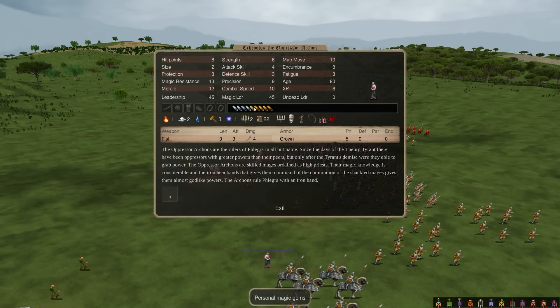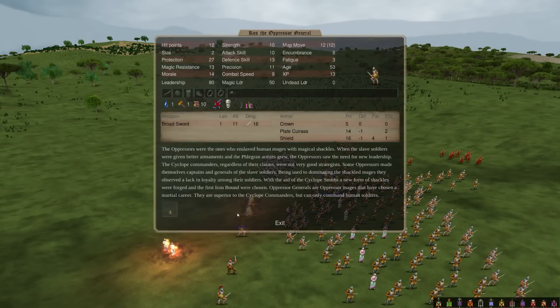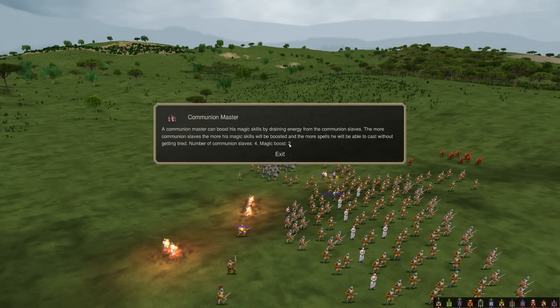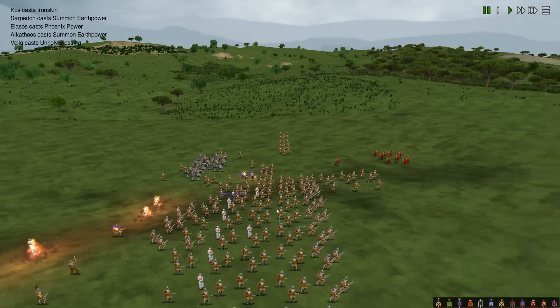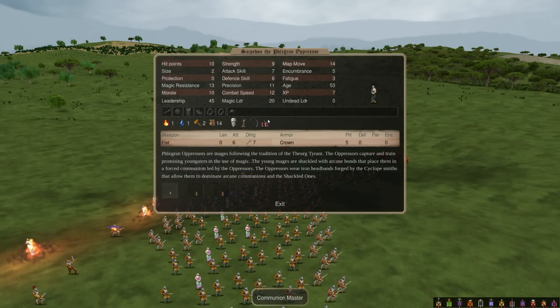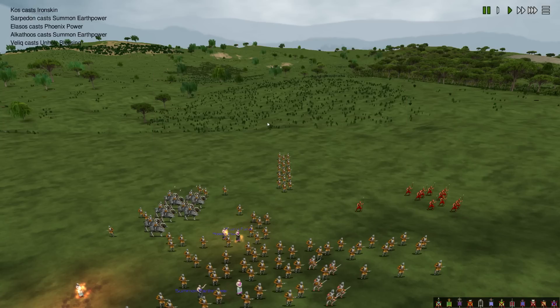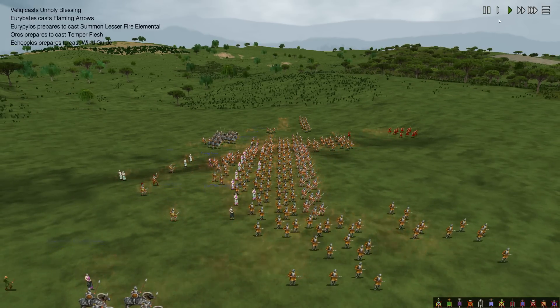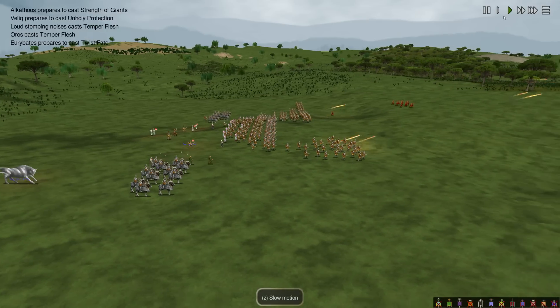This guy's doing Summoned Earth Power and has a bunch of Earth and Air Gems. We've got Communion Masters here, here, and these two as well. They're probably going to kill the Slaves — there are a lot of Communion Masters for every Slave.